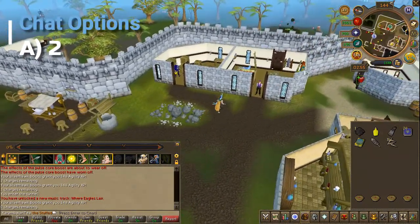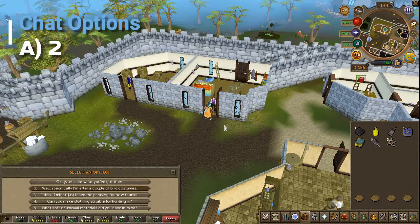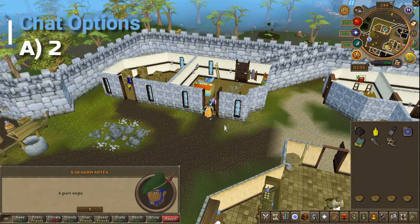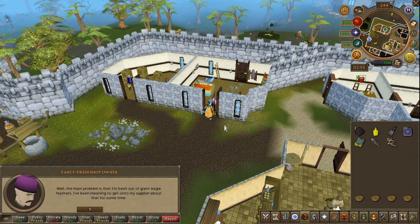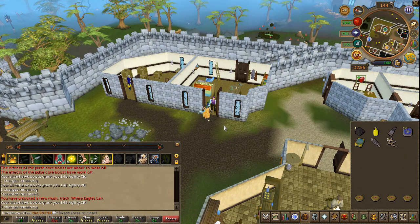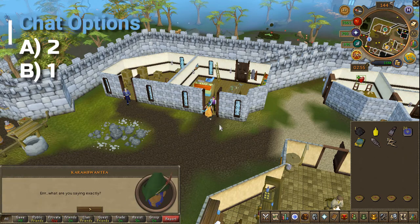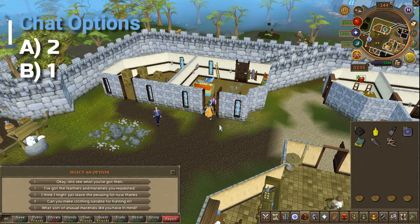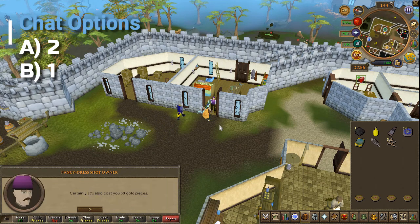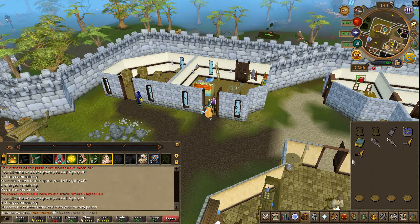Speak to the shop owner and choose the second chat option. Speak to him again, choose the second then the first chat option. You should now have two fake beaks and capes.